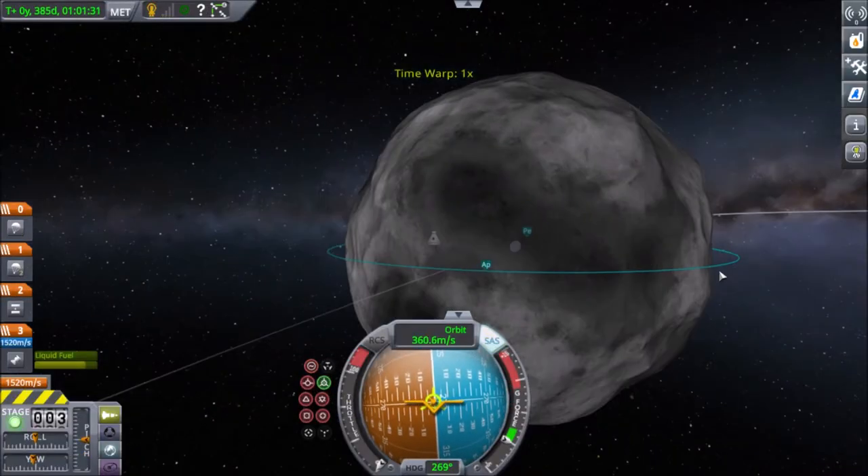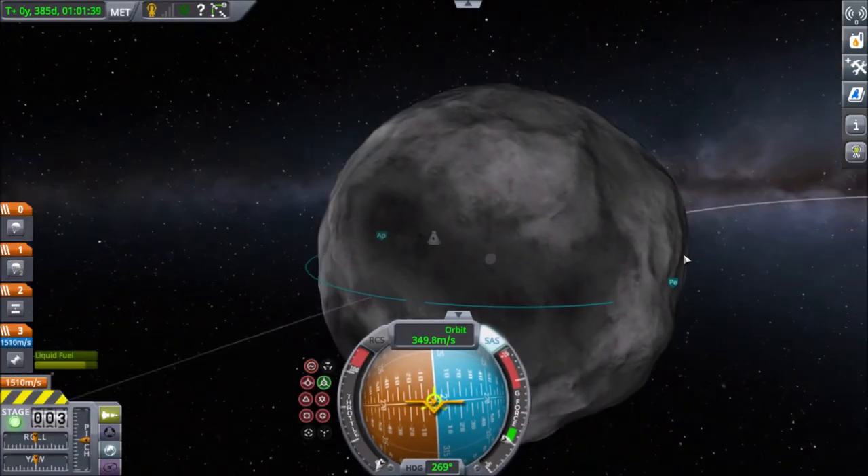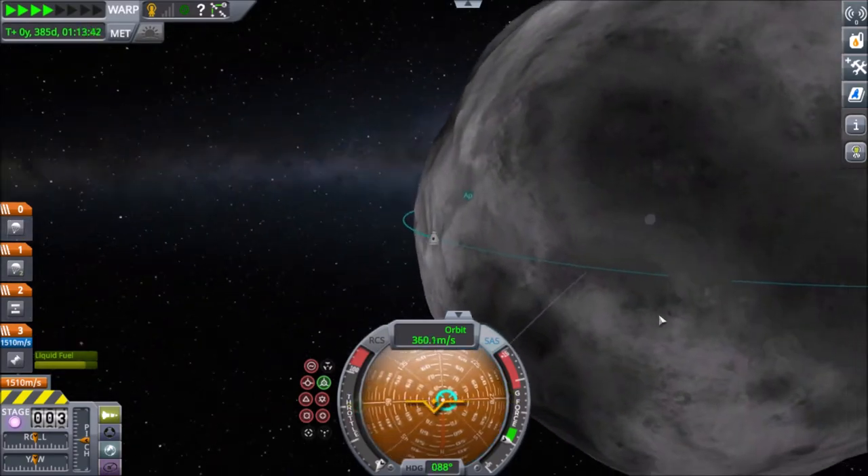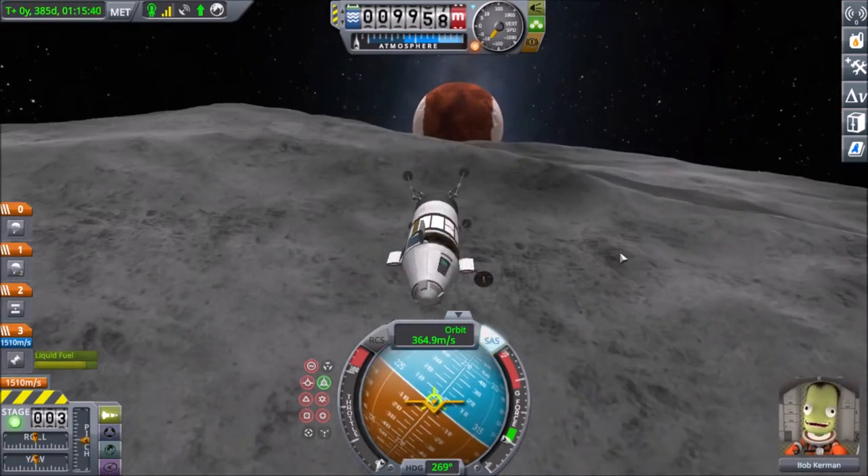Hello everyone, Matthew here. Today we are going to be landing on Duna's moon Ike. Duna is the Kerbal Space Program equivalent of Mars. However, Mars has two moons and Duna has one.